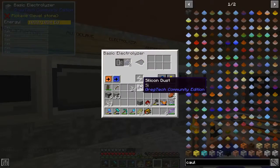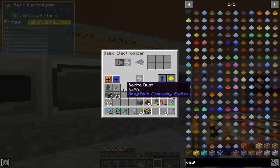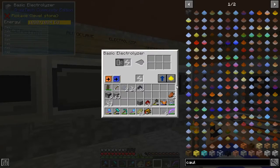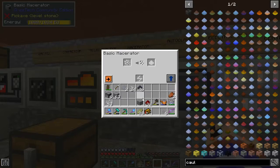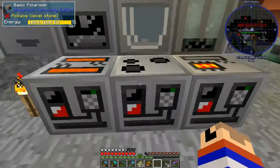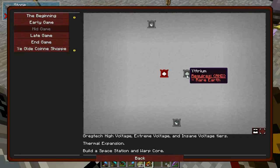I want to get a stack and a half of charcoal blocks, and then I'll be able to run that thing for a good amount. What's the next thing on this list? Barium. I get barium.